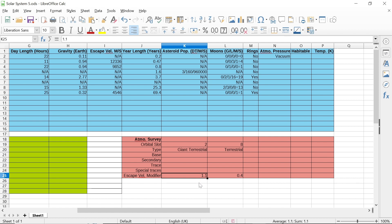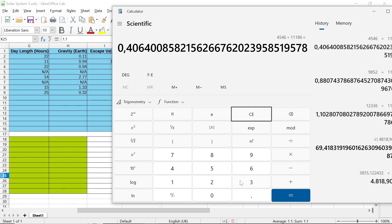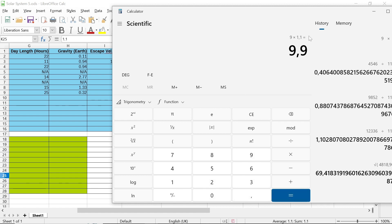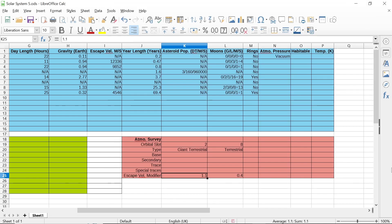For the giant terrestrial, all we have to do is roll 2d6. I got a nine. I said probably in the last video that it probably wouldn't make a difference — it's going to make a difference. It bumps it up to a 10; 9.9 is closer to 10. I go to my table on page 108, the atmospheric habitability table, and I have a 10. It has a high pressure. Atmospheric pressure for our giant terrestrial is going to be high.